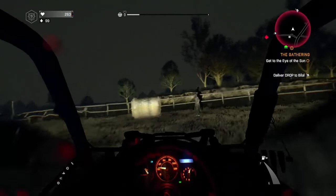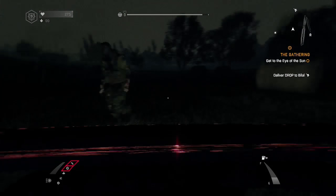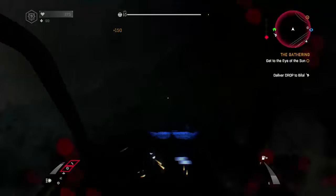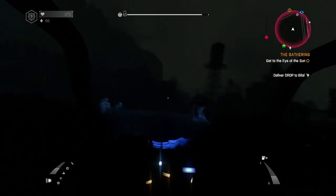You'll get even more points for hitting zombies in reverse. However, I found out that while I got more points going backwards, I was able to hit more zombies driving forward. Also, while driving backwards, the Volatiles can get you a lot quicker as you're driving slower than you would driving forward.